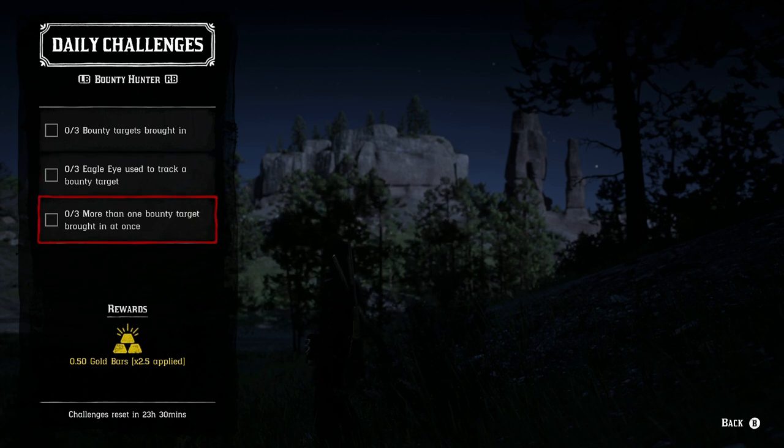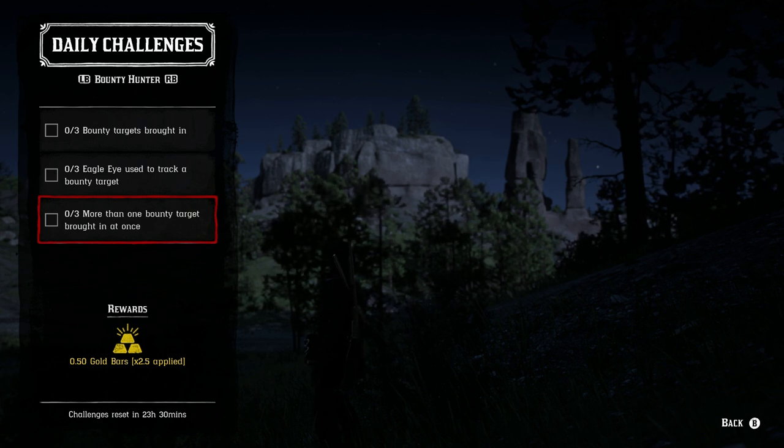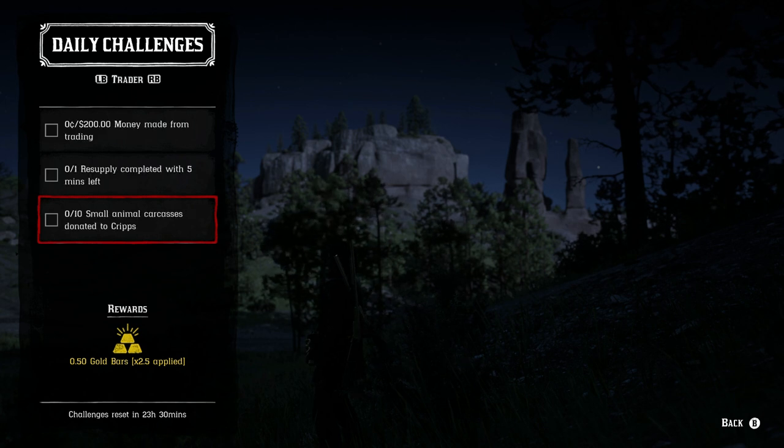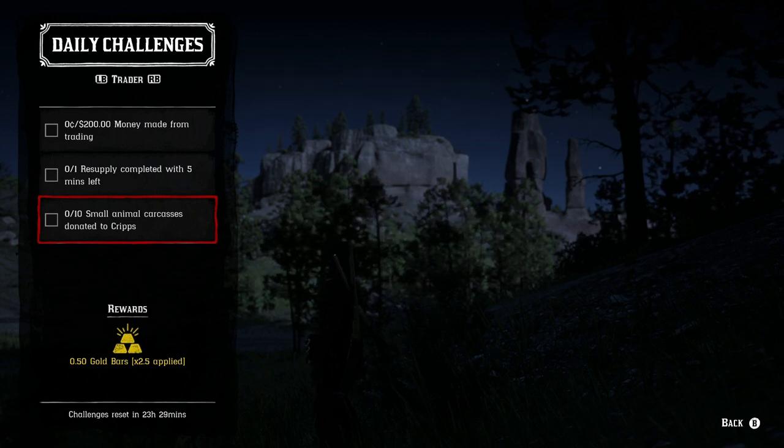More than one bounty target brought in at once — the best way is with a friend. If you're both higher than rank 15, you'll share the same daily challenge, so you can help each other bring in two at a time. For the trader role: $200 made from trading — the best approach is to get 100 full goods and do a local delivery. You can do a distant delivery if you want. Anyone who helps you makes half, so $250 or $312.50. And if you help someone else and get half, you're still making over $200.